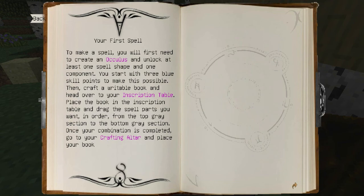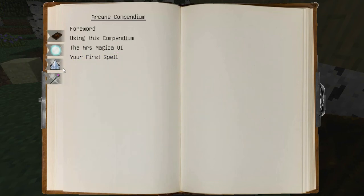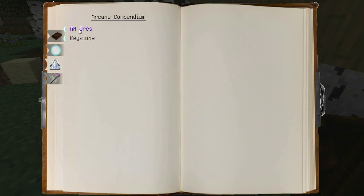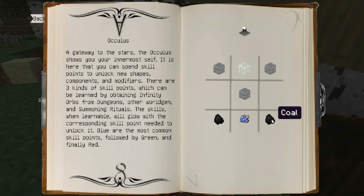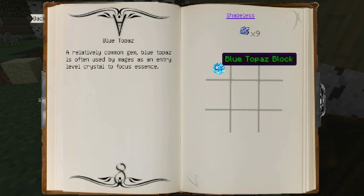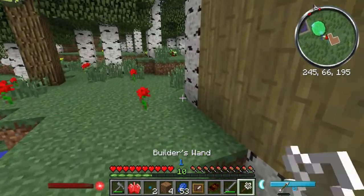So how do I make an oculus? Items, AM ores, items, blocks, oculus. Okay, I need stone bricks, glass, coal, and blue topaz. Blue topaz — okay, I need to find blue topaz.